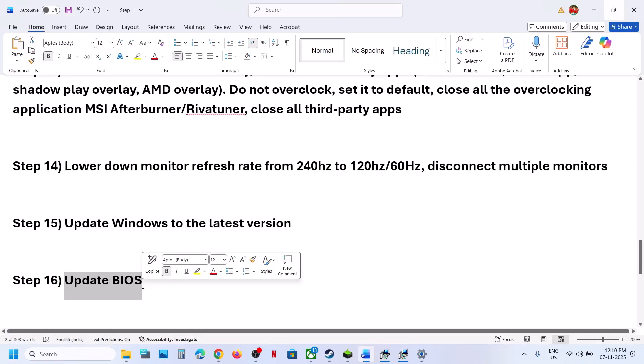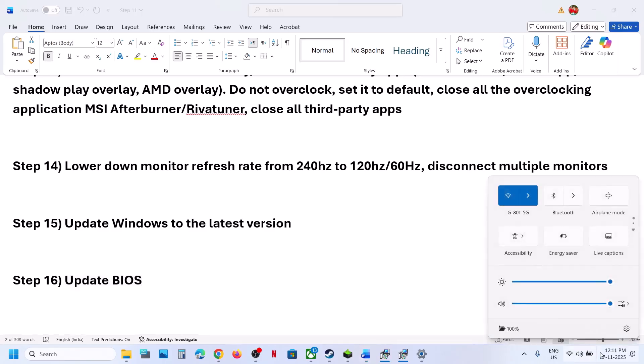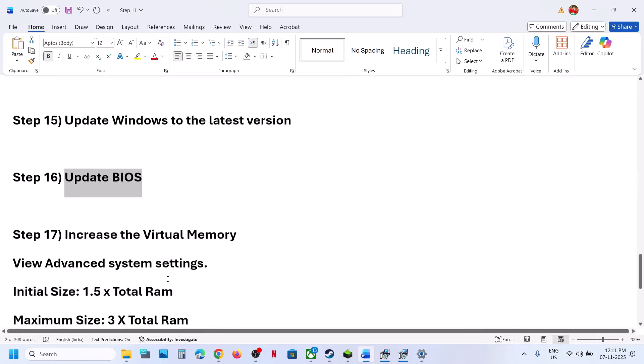The next step is to update the BIOS. Go to your system manufacturer's website — for example, if you have a Dell computer, go to the Dell website; Lenovo, go to the Lenovo website. Select your model number, find the BIOS in the drivers page, download and install it. For laptops, make sure the battery is above 10% and the AC charger is connected when updating the BIOS.